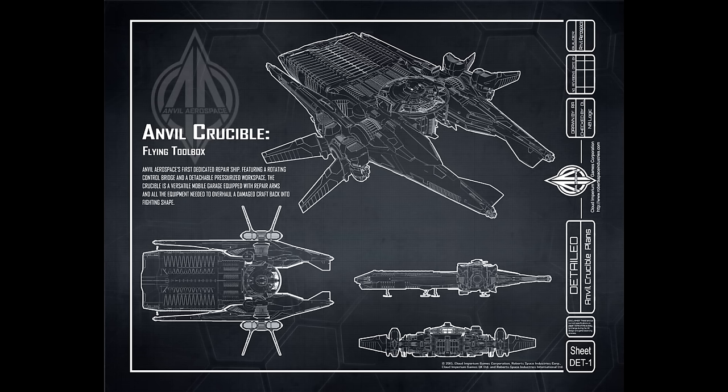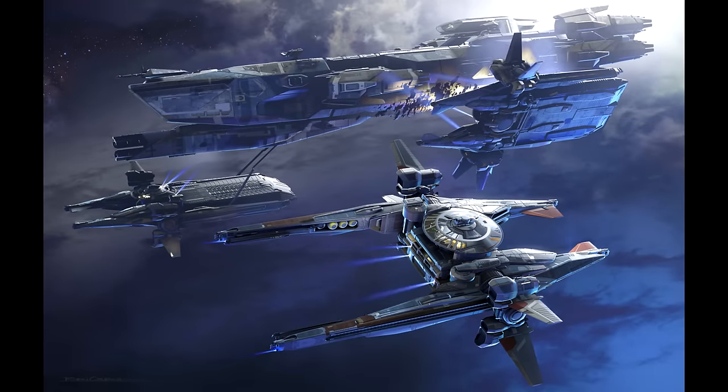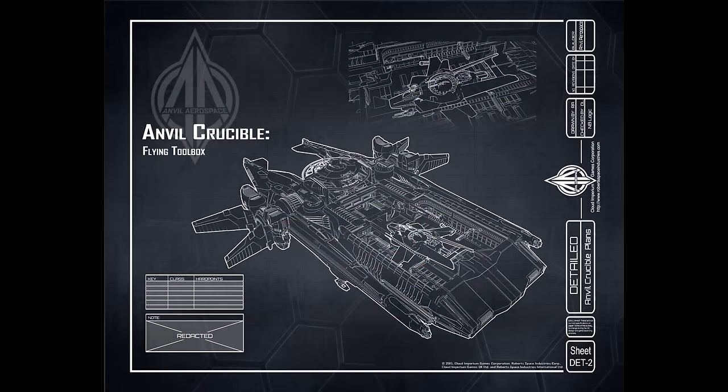I think this ship will be a real money-maker — and more importantly a real money-saver — for different groups. Organizations are going to be the ones who really benefit. If you're a piracy-focused group and can call in a Crucible to repair a disabled ship and get it operational enough to take back to port, that's a big improvement in income. Bounty hunters will find the same value. There's also a group who dream of using explorers to find derelicts, and if you find them, a Crucible is what you'll need.